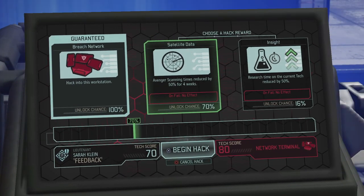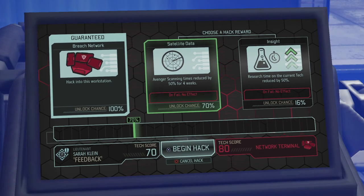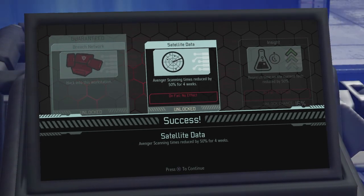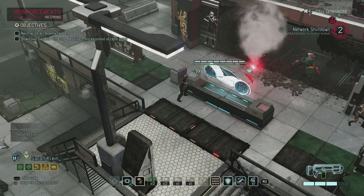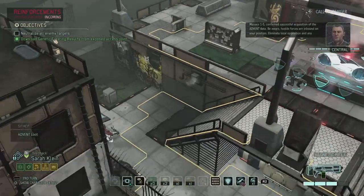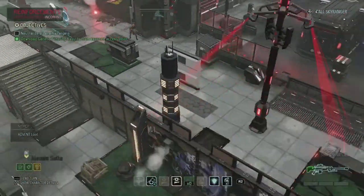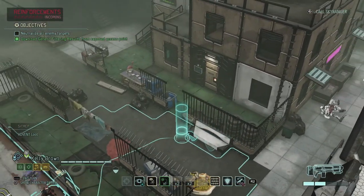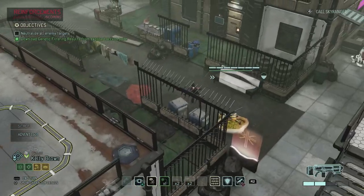Sarah is the only one close by, so let's hack the workstation and check out what we can get. We get: Avenger scanning times reduced by 50% for 4 weeks, or research time on current tech reduced by 50%. We're gonna go for the 70% chance option — and we get it! So Avenger scanning times reduced by 50% for 4 weeks — that is very good. So that's satellite data. Now we've triggered two batches of enemies plus reinforcements makes three. Successful acquisition of the Advent data. Be aware, hostile forces are inbound on your position.